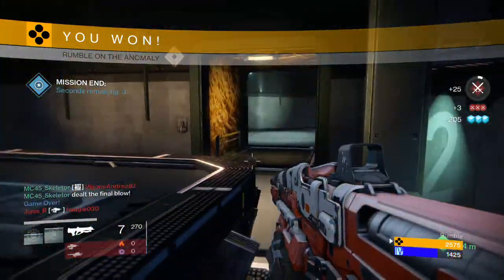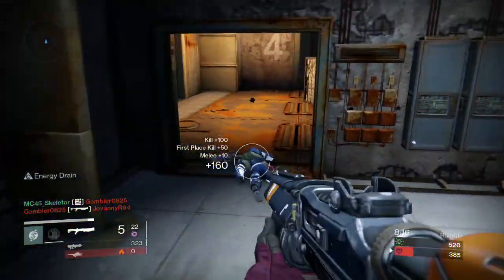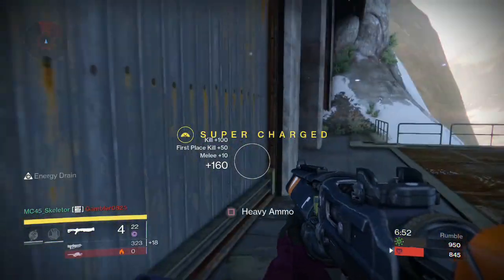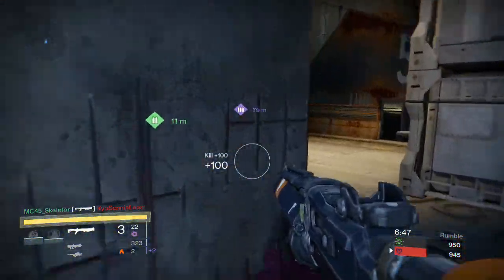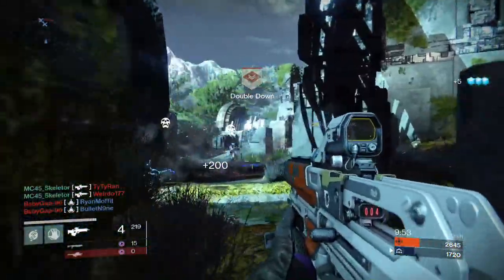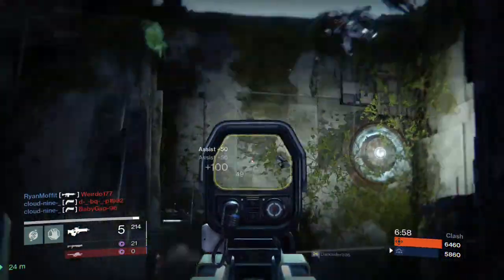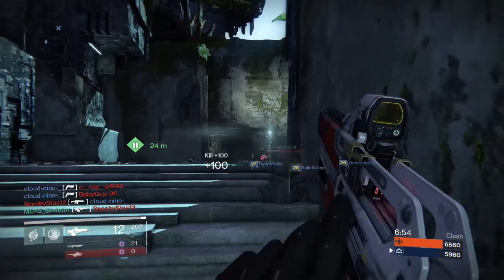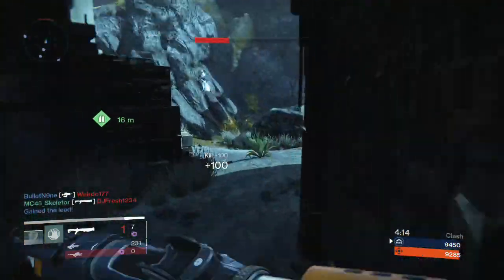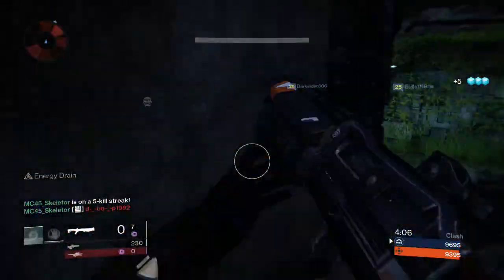And last but not least is the agility stat, which affects your movement speed overall — including jumping, sliding, carrying heavy weapons, strafing, and back stepping — as well as your jump height and maneuverability while in the air. Specking completely into any one of these puts your guardian at a disadvantage in the other stats, so you must find your specific blend for each subclass. They don't have to be exactly the same — my blade dancer is more of a speed build, whereas my gunslinger has a bit more damage while still having a slight speed bump. Depending on your class and subclass, take consideration of where you're putting these stats, and generally try to blend them to make you the most effective warlock, hunter, or titan in PvP or PvE.